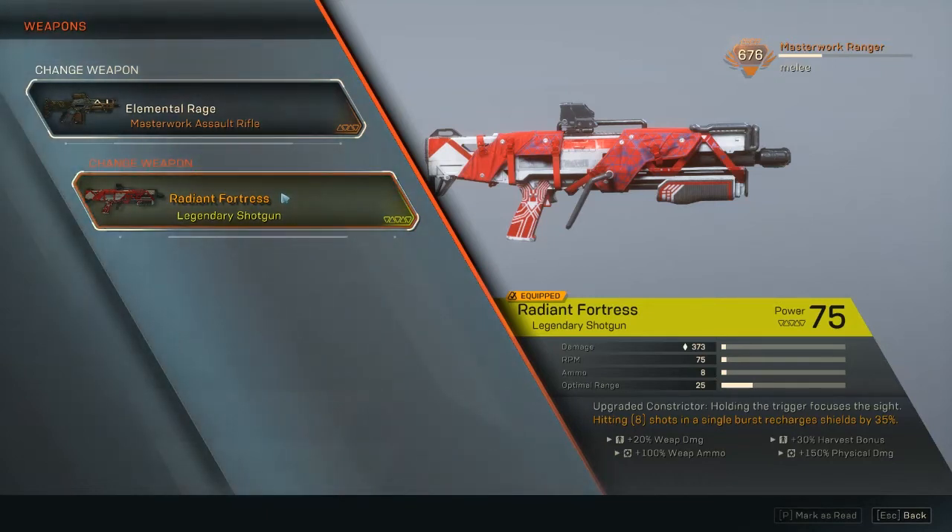We also have a component that recharges our shields, so this is part of where our sustain comes from. We get extra weapon damage, extra weapon ammo, extra harvest bonus — meaning you get more of everything that drops — and 100% extra physical damage. Physical damage means your weapons or gear that deal physical rather than fire, acid, or elemental damage get an extra 150%, which is really good.